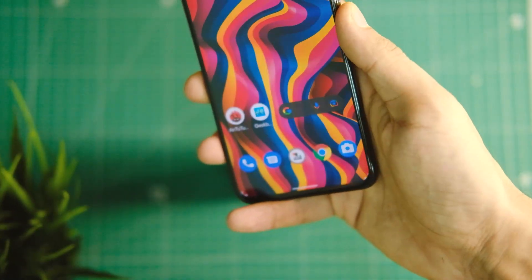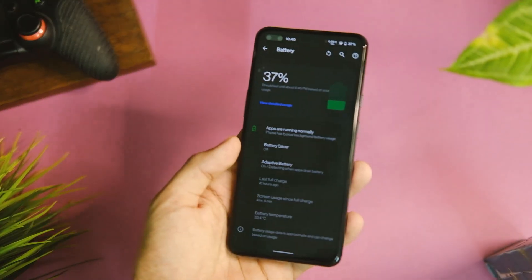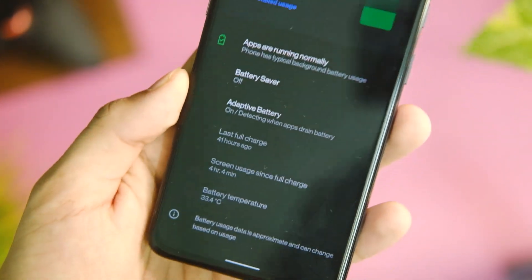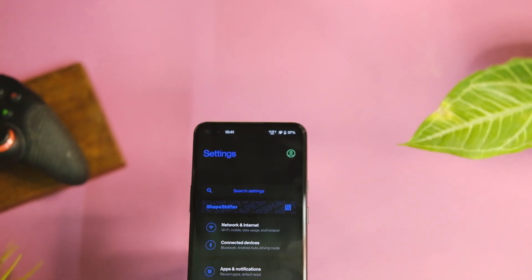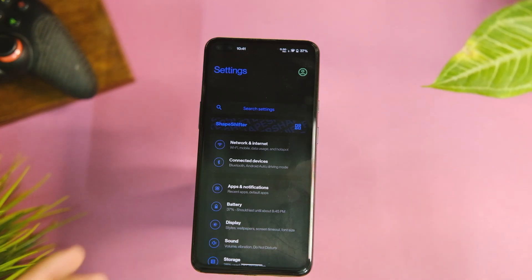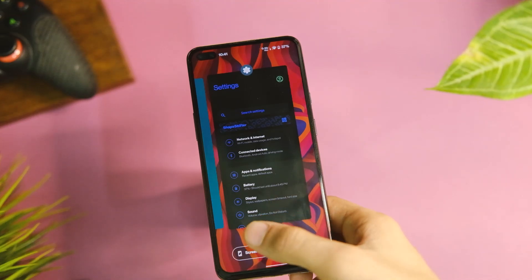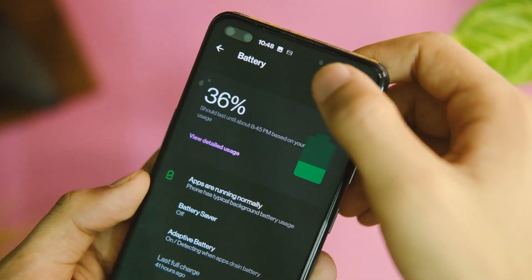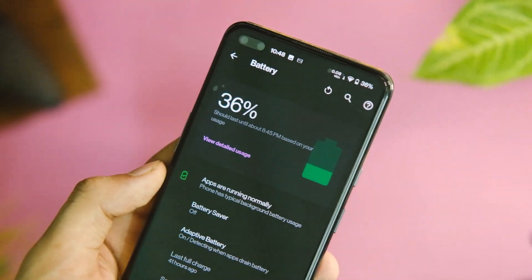Coming to customizations — at first glance you wouldn't feel much difference between this and OxygenOS 11. The settings and battery stats pages look very similar, but unlike OxygenOS 11 we have a pure dark mode instead of grey here and there. You even get an option to clear battery stats at any battery percentage, so you don't have to charge to 100% to reset them — which really helps in keeping track of things.